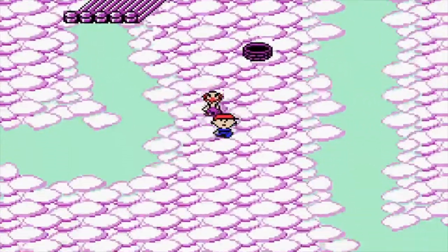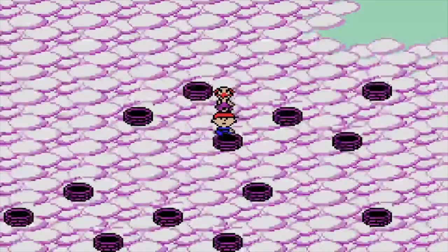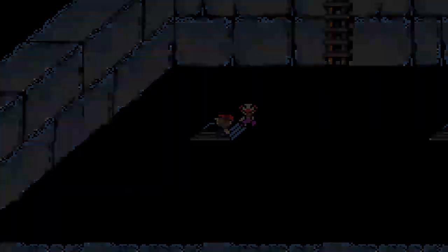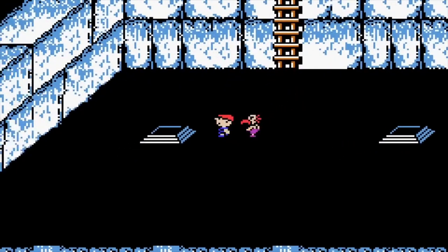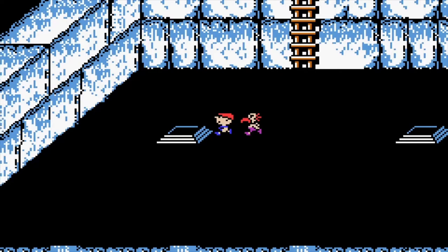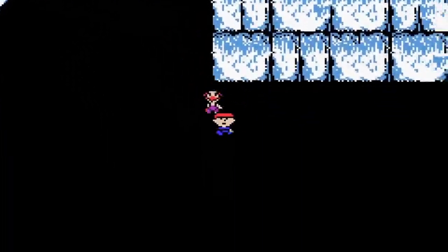We want to head over here and there's this place filled with wells. We head into this one specifically, we head into this cave. And you want to go in these wells in this order: right, left, left, and then right. And then you should be in this place right here.